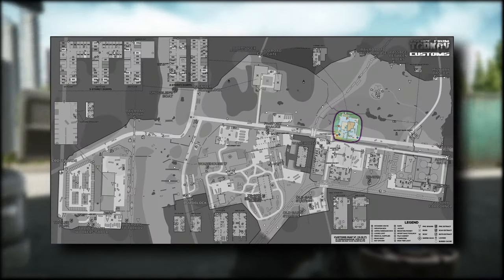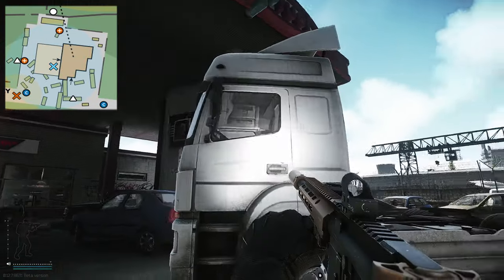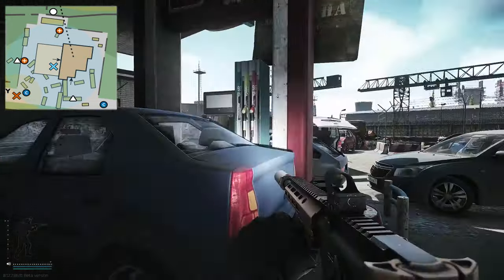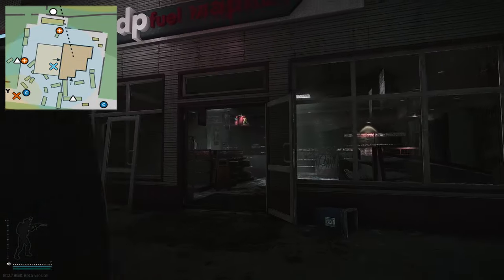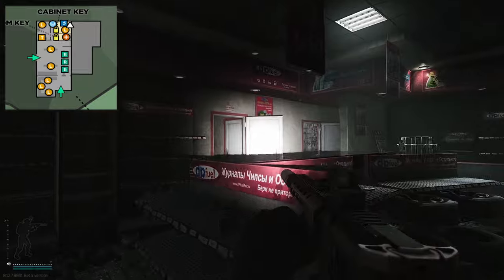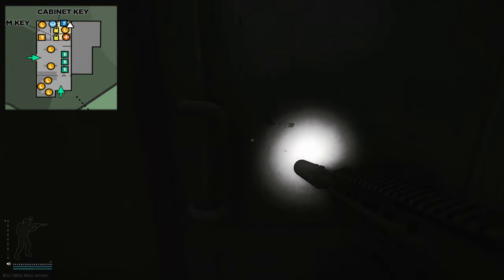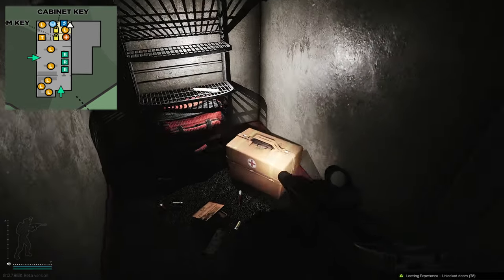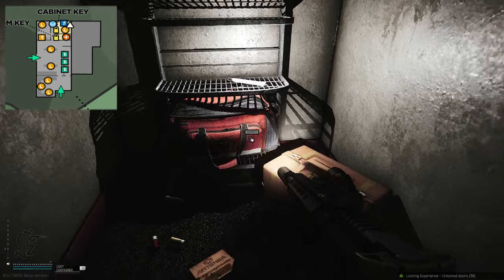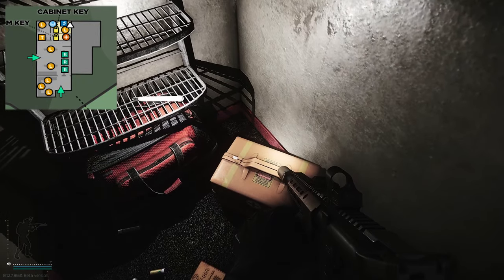Now, where to use this key. This key is used on Customs at the new gas station, which is slap bang in the middle of the map next to where the train bridge is. Once entering the building, go to the left door and then immediately right to the door just behind it. Once entering this room, you do have two medical bags right here and right here, so if you're trying to get your morphines or salvas, this is definitely a good spot.